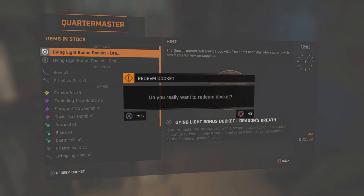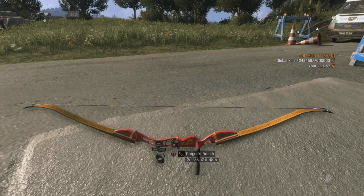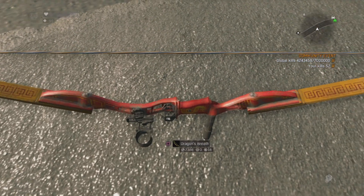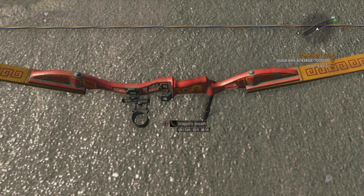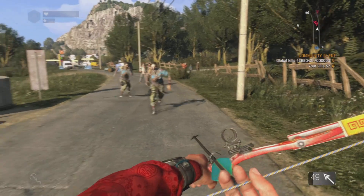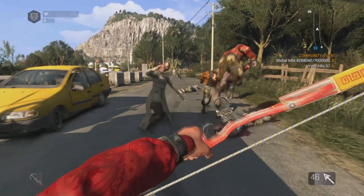Speaking of gold weapons, they've made the docket for the Dragon's Breath bow available again. This is a great gold bow — it's got lovely Chinese details on it. I'm sure they've re-released it because it's the Chinese New Year and the lunar event is now on. If you used it last year, it's the same code so it won't work again this year. However, if you haven't, get yourself over to the docket site and redeem this code now. You will need a Bozak bow for the blueprint — that's the only downside. But once you redeem the docket, it will actually give you a physical version of it, so just try not to lose it.